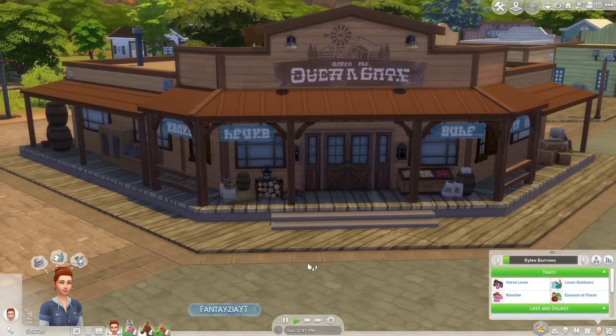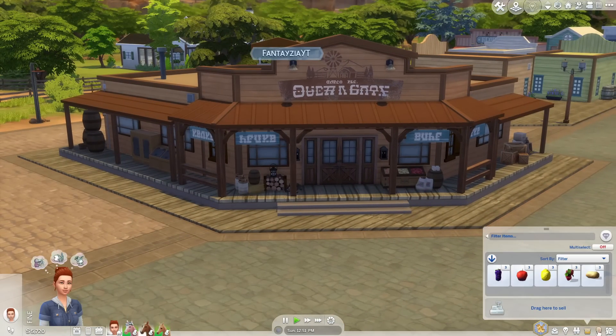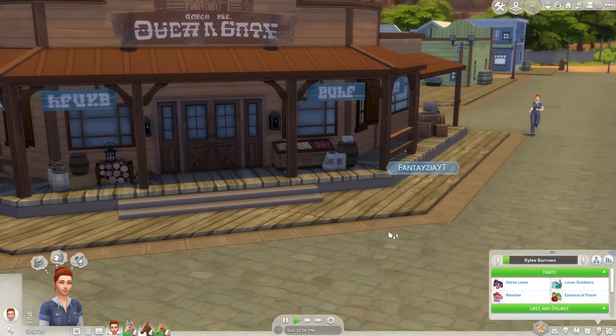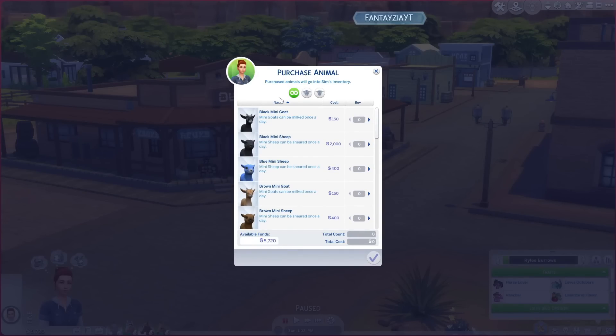Let's buy some mini sheep and mini goats. Something interesting about this is they're actually going to go in your inventory — I wasn't expecting that. I tested out a couple of things quickly before I started my gameplay because I didn't want to spoil anything and wanted everything to be my first impressions. When I figured out that you get the mini sheep and mini goats here and they go in your inventory, I was not expecting that. They're not attached to anything — it's kind of like familiars in Realm of Magic. We can actually get a whole bunch of them and they don't take up household slots.